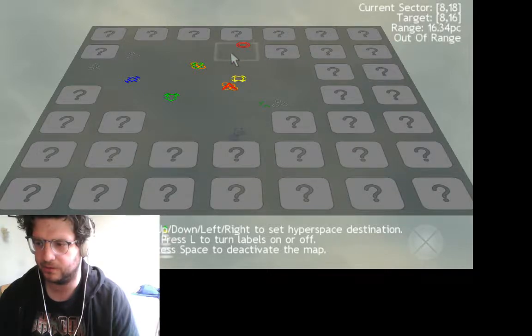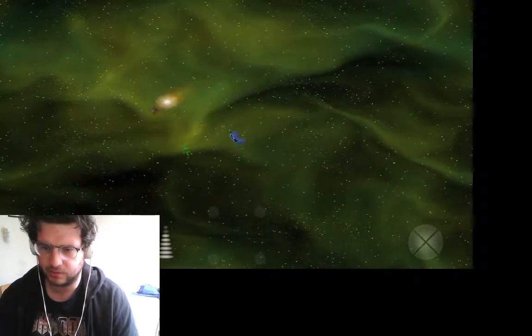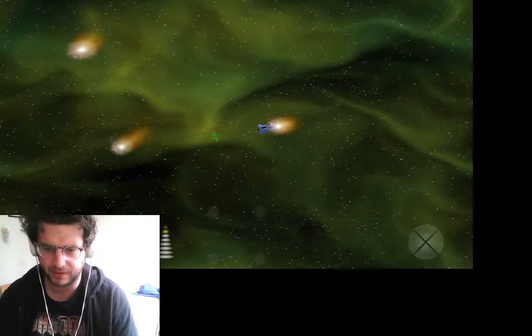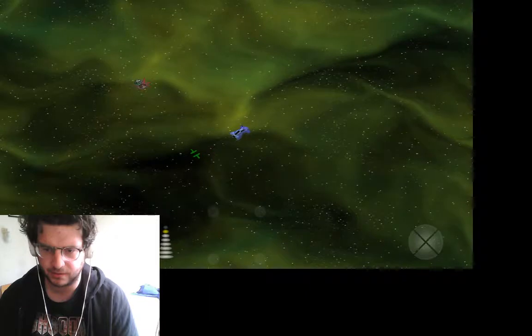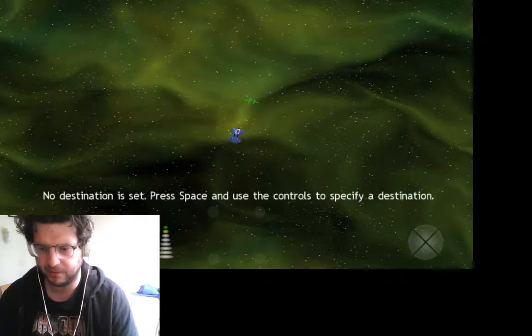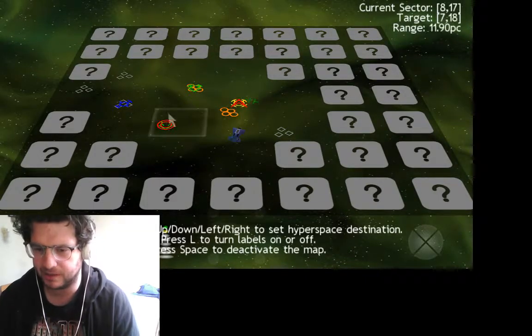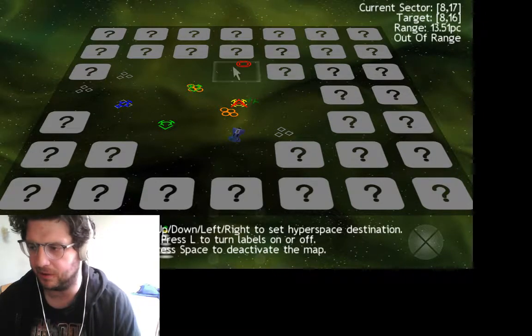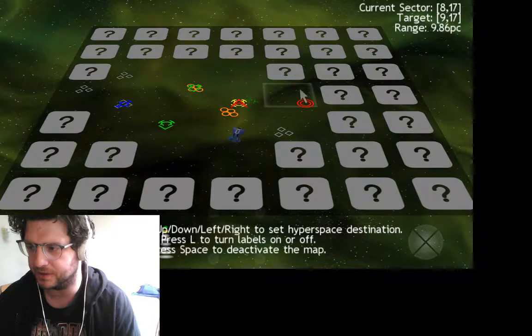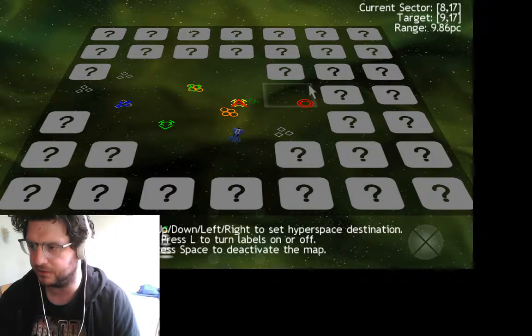Let's just go as far up as I can. There's a spaceship there — there might be an enemy, I'm not sure. Let's see if they attack me. They seem alright. I think most people, or if those are other players, they seem alright. No one's attacked me yet. I guess you get different people who do different things.